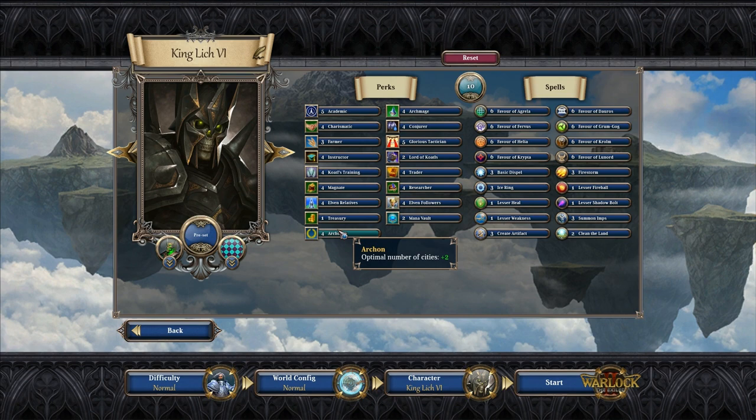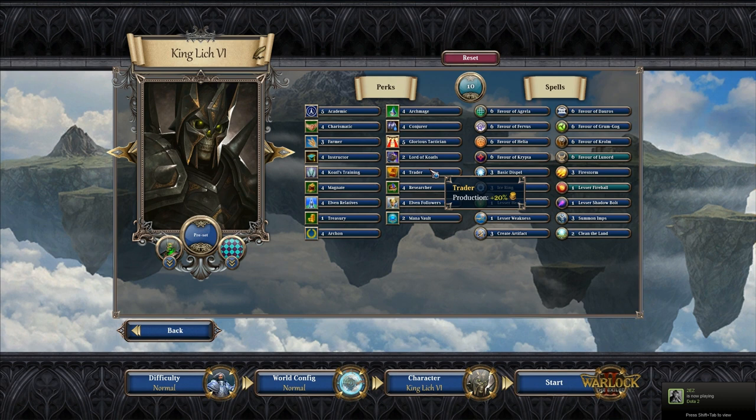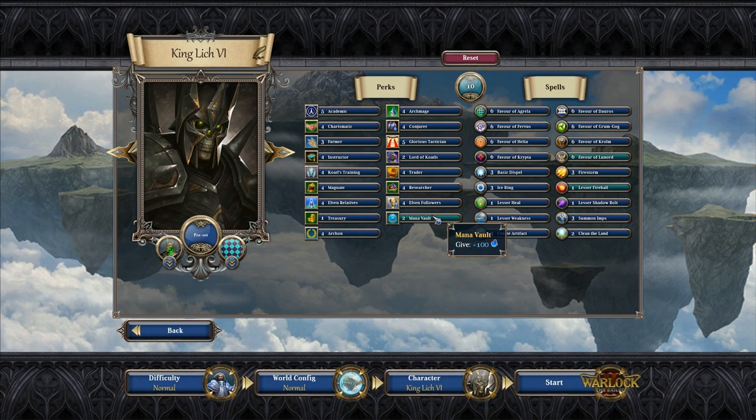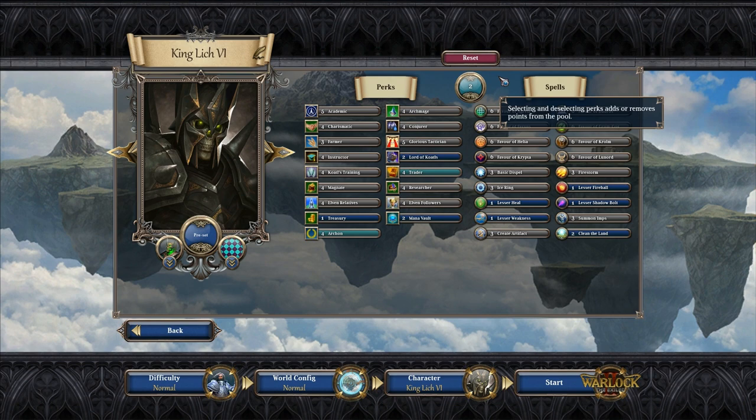Archimage gives extra casting speed — reduces spell cast time by 20%. Conjurer gives extra mana production. Glorious Tactician gives units 10% more power, which is really good. Lord of Coattles gives a Coattle Village resource. Traitor gives extra money production. Researcher gives extra research production. Elven Followers presumably lets us build Elven Archers. And Mana Vault gives an extra 100 mana to start. I'm going to spend four points on Traitor and take Archon for the extra optimal cities, leaving two points for spells.